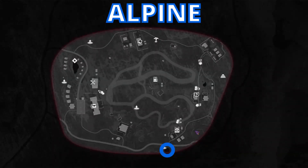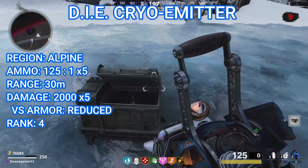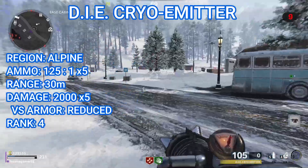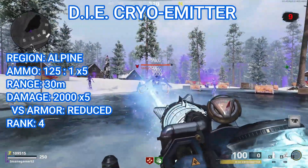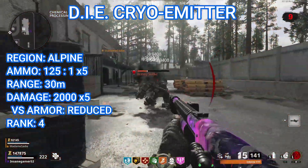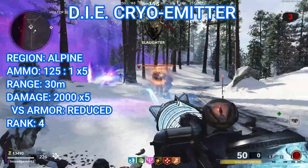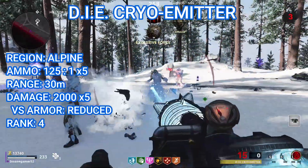The third elemental upgrade is the D.I.E. Cryo Emitter, which can be found on Alpine. This crate is at the bottom center of the map on top of this frozen lake. Interact with it while holding any version of the D.I.E. Machine to equip the ice upgrade, the D.I.E. Cryo Emitter. This version has a maximum ammo capacity of 125 and uses 5 ammo per second to shoot a constant beam. This beam deals 2,000 damage to a single target 5 times per second for a total of 10,000 damage per second. It has a range of 30 meters, doesn't deal any bonus damage to specials and elites, and does reduced damage to armored zombies. It does slow down zombies, which will eventually freeze them if you shoot them long enough, which is great for shutting down special and elite zombies. Overall, I would rank this as the second worst of the D.I.E. Machine upgrades — it deals okay single target damage and has good crowd control with the freeze, but it doesn't deal any group damage.